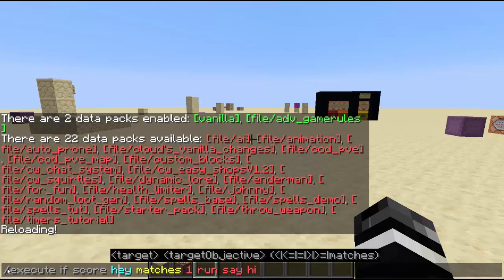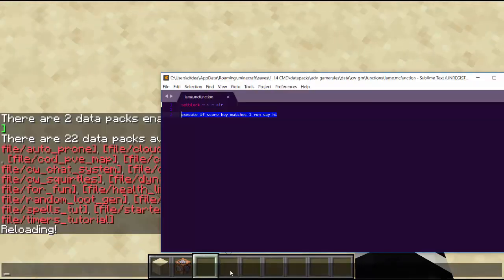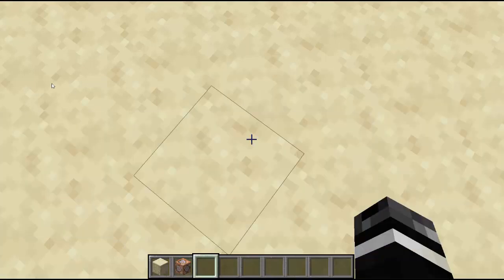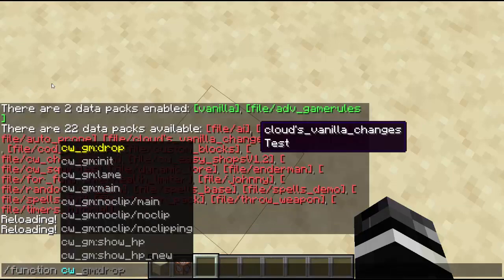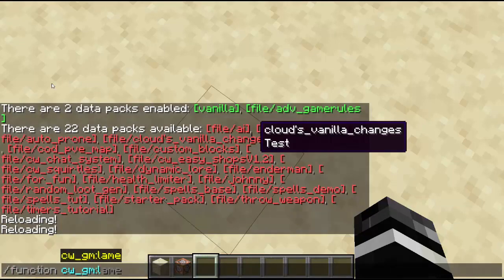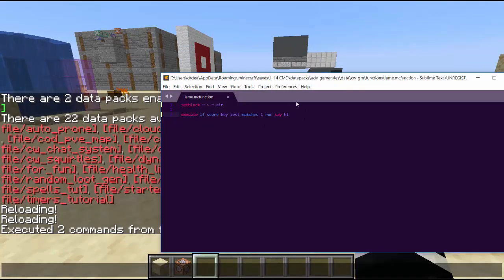What we can do is copy the command and paste it in the chat to see what's wrong. It's red, so obviously we're missing something. Looking back — it wants to have a score here, so I can't just have one thing, I need two things. I need player Hey on the test scoreboard. And now it will run. Let's check CW GM colon lame — the function's there, it works. So that's one way to debug it.